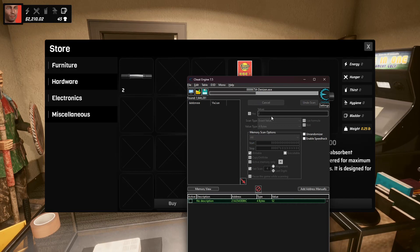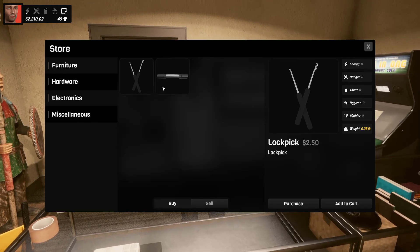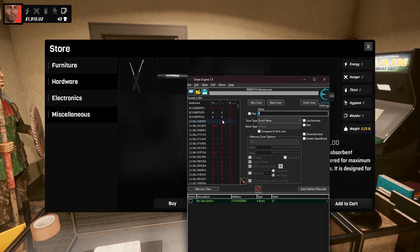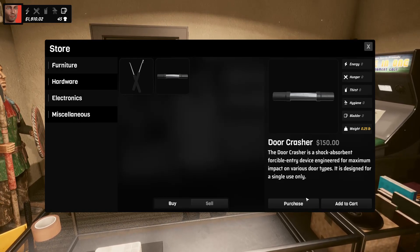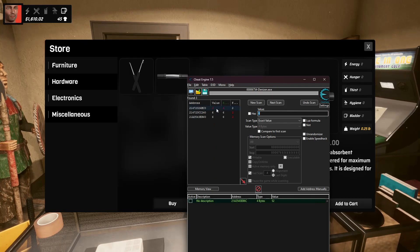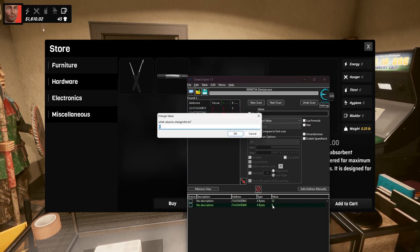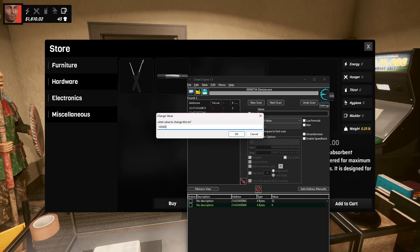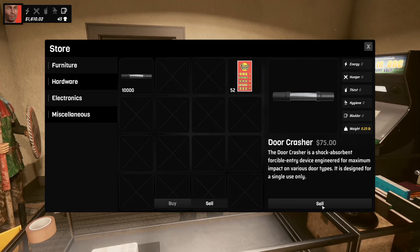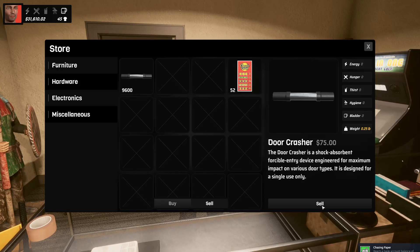Do a new scan, click over here, go to four bytes, and put the number two — do 'First Scan.' Like the previous method, buy two more so you have four, type four and do 'Next Scan.' Buy two more for six, enter six and do 'Next Scan.' You can see those two entries keep changing but one is not — select that one and change the value to ten thousand. Now in your sell inventory you have ten thousand Door Crashers. Sell them and you can increase your money. Let's get it to one hundred grand.